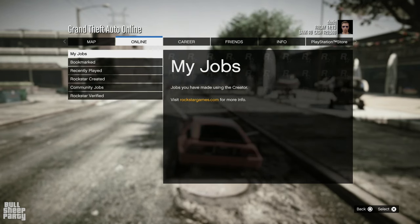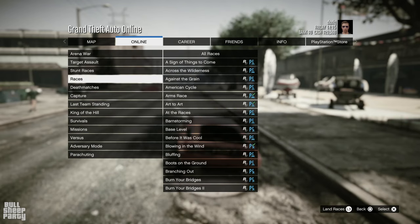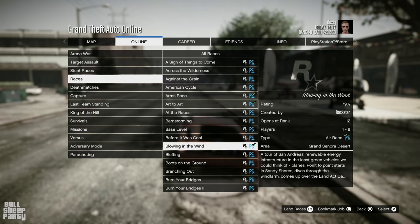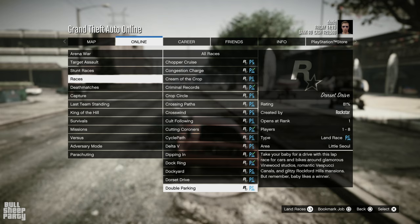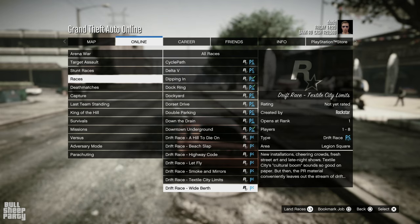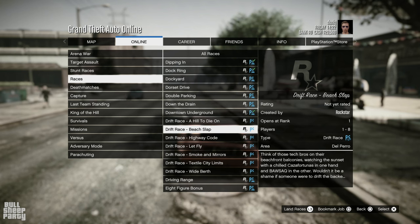The first thing I want to mention is that you can start the drift races from two different places. As you can see here, you can start them either from their official online races component, which is located right over here in the online tab in GTA Online. These are all the drift races you can choose from, so take a good look.